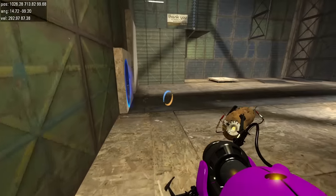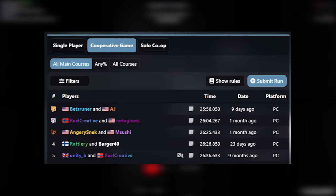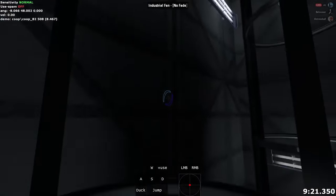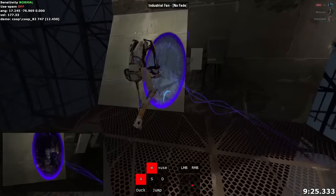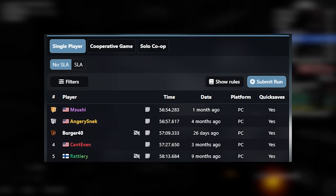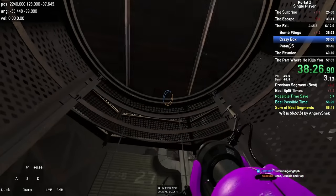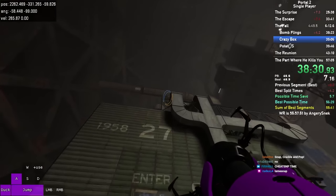ViewSnap has given us a lot of cool runs, like the first sub-26-minute run in Co-op All Main Courses by Betzruner and AJ, which was made possible by an 8-second timesave in Industrial Fan, where a ViewSnap setup lets players shoot a seam to get into the office section without disabling the giant fan. It also allowed me — yes, the narrator — to get the Portal 2 world record, as my run is the first world record run to use the ViewSnap technique in Crazy Box, saving a couple of seconds.